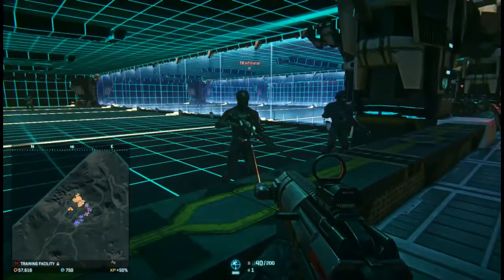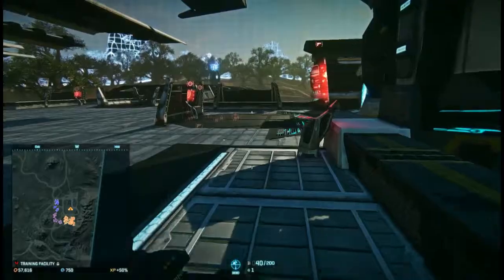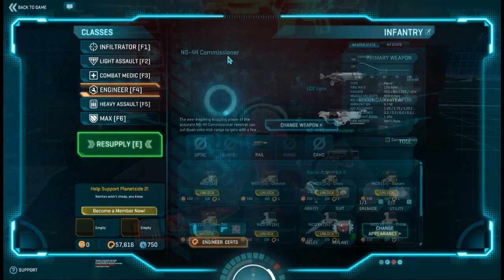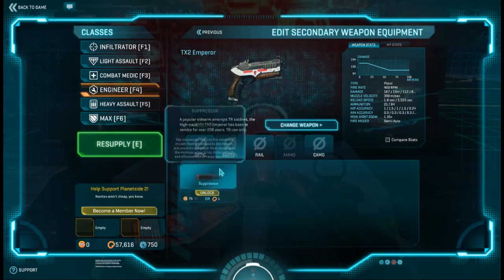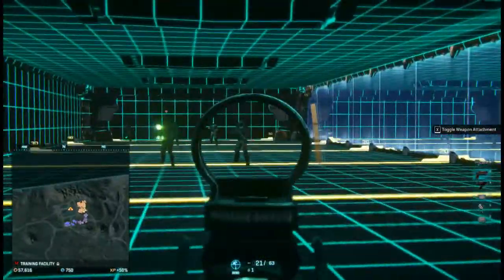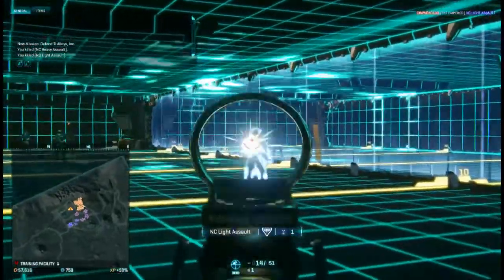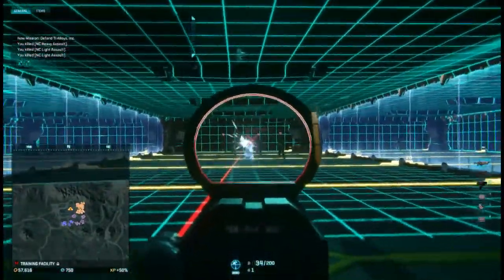One of the first things we're going to cover — it's technically partially in the game already, the Commissioner and the NS-44L have scopes. Now everything has scopes; all pistols now have scopes. So you want to put something on your Emperor, put a 2x sight on there. This is definitely a much-needed update. It's not bad for the other pistols, but I would love a scope like this. I don't know how long it's going to take, but it would definitely be worth it.